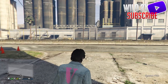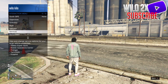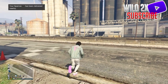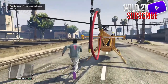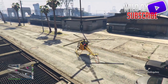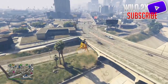Once you get outside, exit the LS Car Meet alone — do not let your friend get off the bike or leave. Now you want to make your way to your Nightclub. Do not use your personal vehicle. You can use a CEO helicopter — I think it's called a CEO chopper — or you can use the submarine helicopter, which is what I'm going to use. Just use any vehicle that's not your personal vehicle.